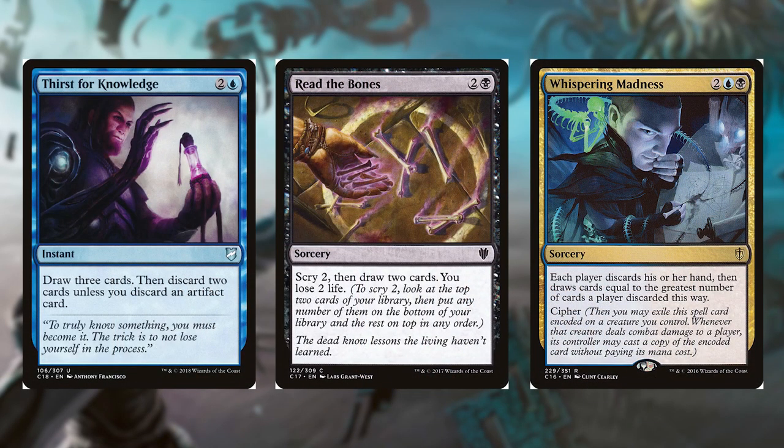With the card draw of the deck, we have Thirst for Knowledge. For 2 and a blue, it's an instant. Draw 3 cards, then discard 2 cards, unless you discard an artifact card. Read the Bones for 2 and a black — it's a sorcery. Scry 2, then draw 2 cards, you lose 2 life.